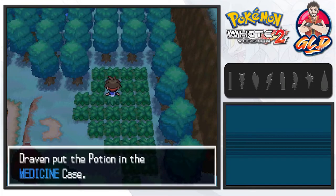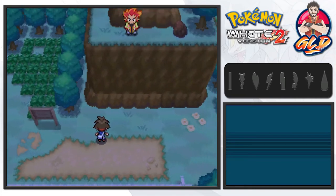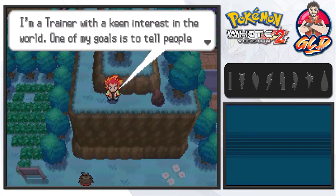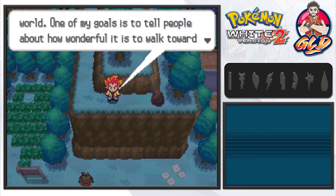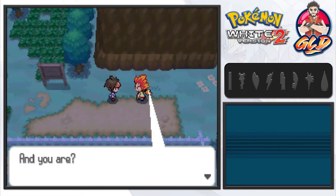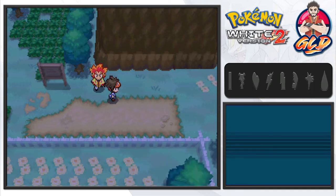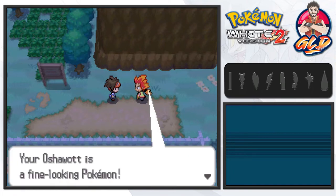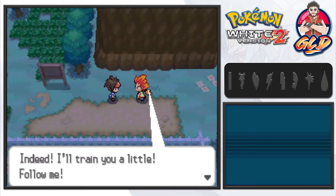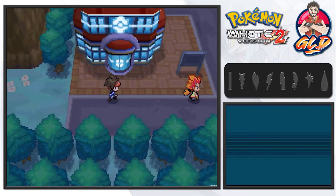There we go, getting ourselves another potion which is great. Route 19 moving on ahead and he's like, 'You there, trainer!' Holy crap it's Akuma — 'My name is Alder. I'm a trainer with a keen interest in the world. One of my goals is to tell people how wonderful it is to walk toward the future together with Pokemon.' You look like Akuma, homeboy. He's measuring me up — 'Hmm, so you're Draven from Aspertia City. Your Oshawott is a fine looking Pokemon but you're not exactly a seasoned trainer yet. Indeed, I'll train you a little — follow me.'